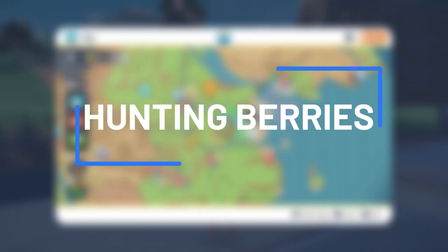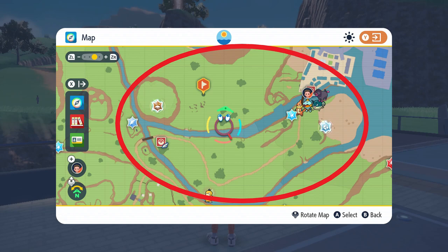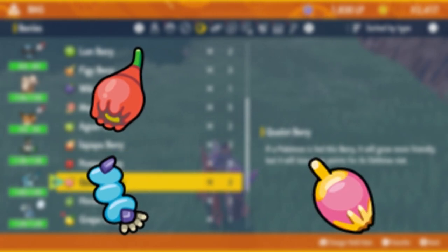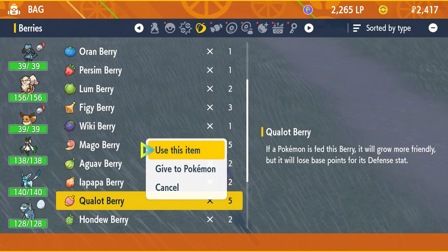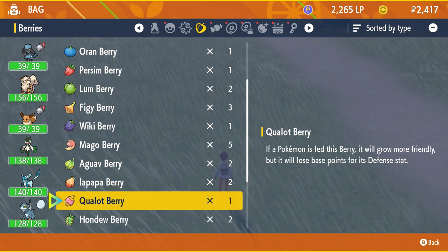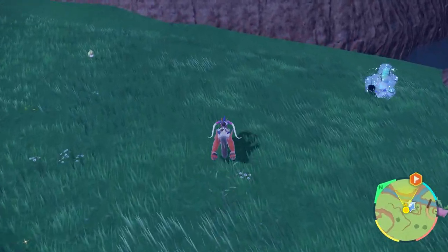Next, head over to the East Province Area Number 2, located right outside of Levincia. If you run around the area circled on the map, you'll find tons of berries. The berries you're looking for are Pomeg Berry, Kelpsy Berry, Fallot Berry, Hondew Berry, Grepa Berry, and Tamato Berry. Any of these berries can be used to increase the friendship level of your Pokemon. You'll want to feed your Pokemon around 10 to 20 berries — no more than 20 should be needed, depending on how low your friendship level starts. Just be warned that these berries do lower your Pokemon's effort values. If you run out, just run around the circled area on the map and you should be able to farm them pretty easily.